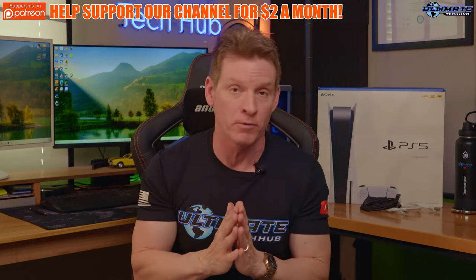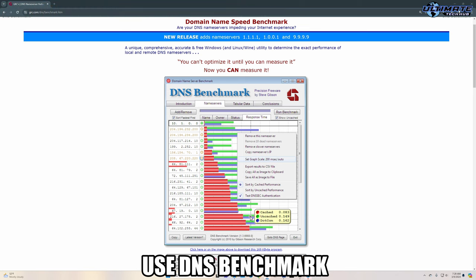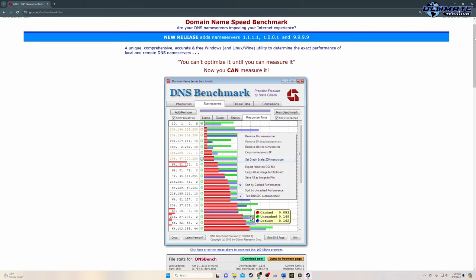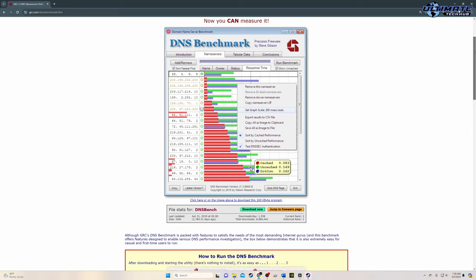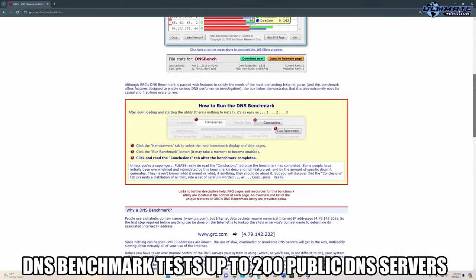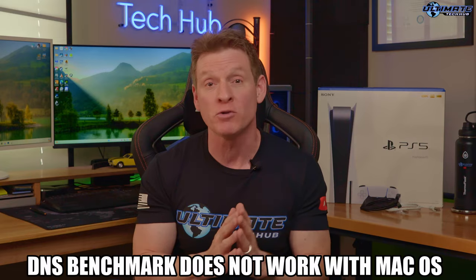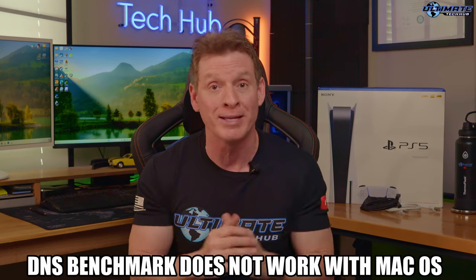The third and last approach to find the best DNS server is using the software called DNS Benchmark. DNS Benchmark comprehensively measures and tests a broad range of public DNS servers to identify the best server for your location, and it tests up to 200 DNS servers. Unfortunately, DNS Benchmark does not work with Mac OS. So if you use Mac OS, just use the first two approaches to find the best DNS server.